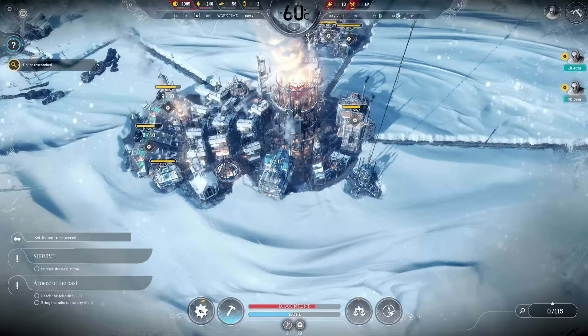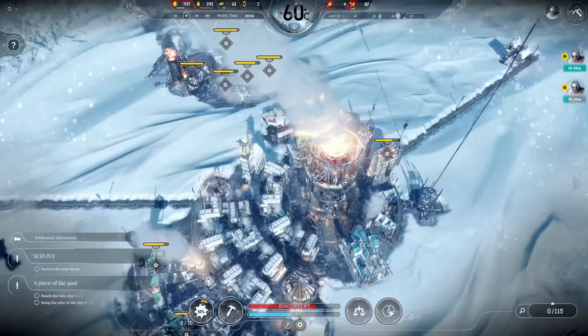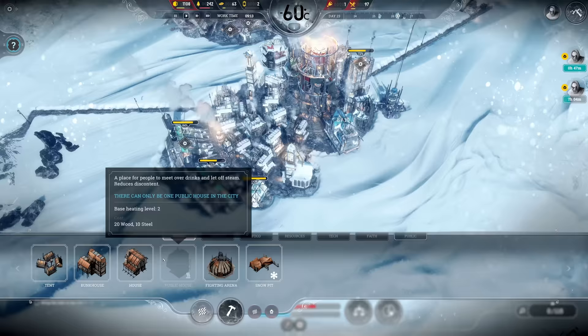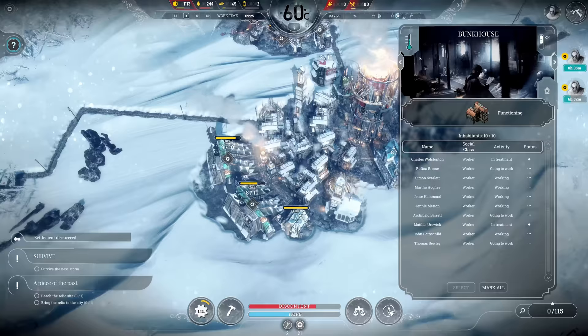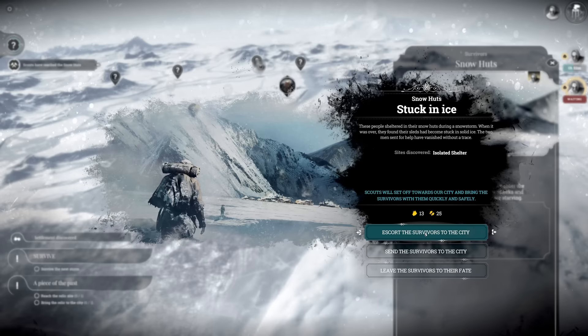The coal thumper is now working, all three gathering posts are fully staffed bringing in the coal - though I don't think this will be enough. House it is - this gives me another base heating level, another area for my people to stay safe. With the infirmary working I don't need that medical post anymore, so I'd like to delete it and have a bunkhouse in that area. I don't want this steam hub running all the time just for that one bunkhouse - let's dismantle the medical post.